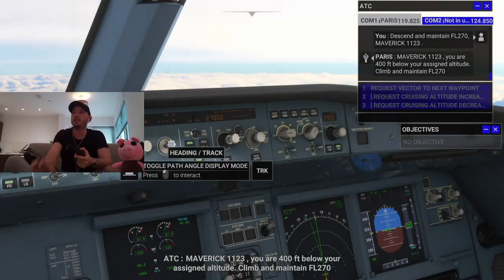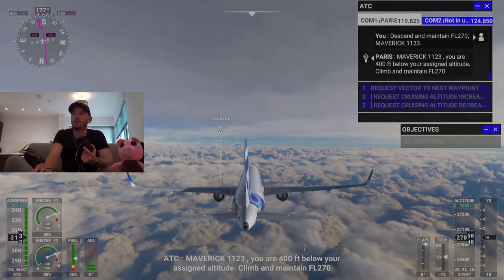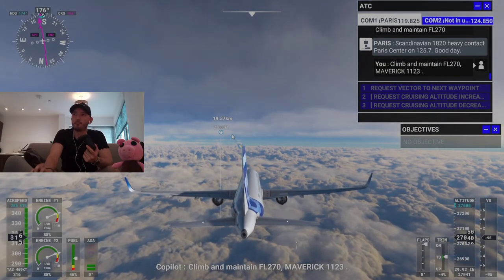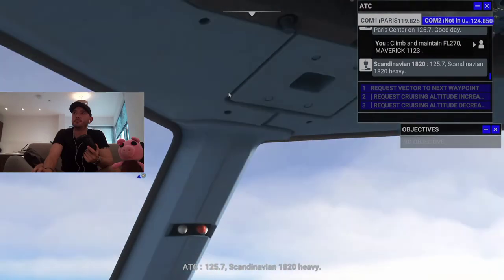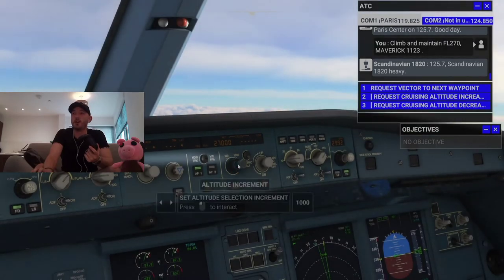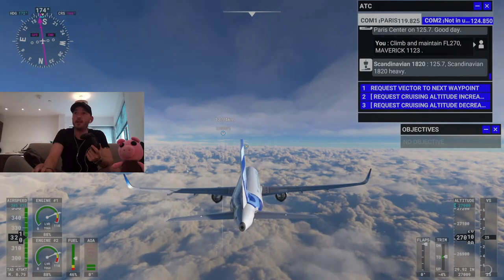ATC says I'm 400 feet below my assigned altitude — climb and maintain flight level 270. Two-seven-zero, Maverick 1-1-2-3. The autopilot altitude is now engaged and the heading is now on track.